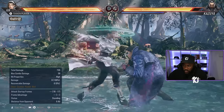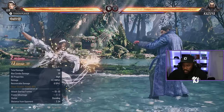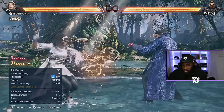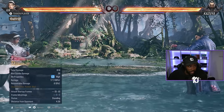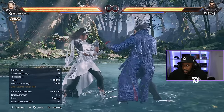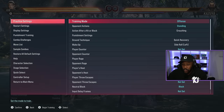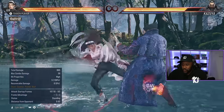The first two hits jail on counter hit. So 1,3 is like a high-low poke — most characters have a high-low poke to kind of end the round or open you up.